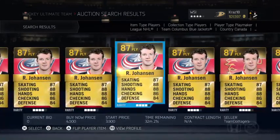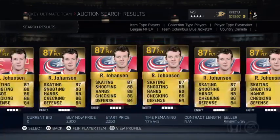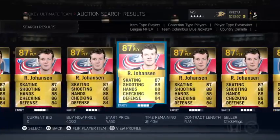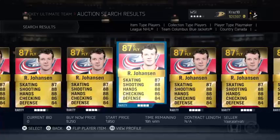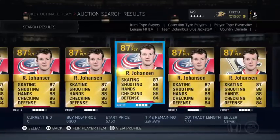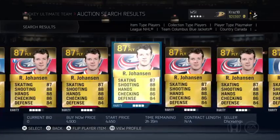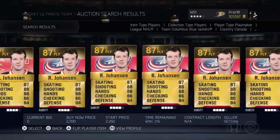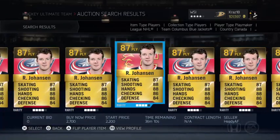So if you look at all the buy nows: 4K, 4K, 5K, 4.5, 3K, 2.7, 2.6, 2.3, 2.7, 4, 2.45 — so on and so on. I usually do the first page and get a rough estimate of what the average is going for. Looking at this, I'd probably say you could sell him for like 3K to 3.5-4K. So I would buy every Johansson that's under 3K right now.